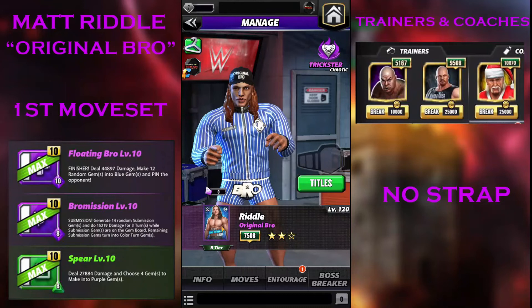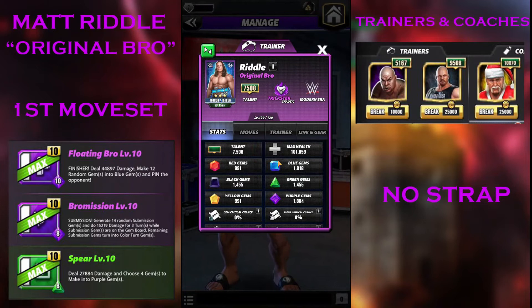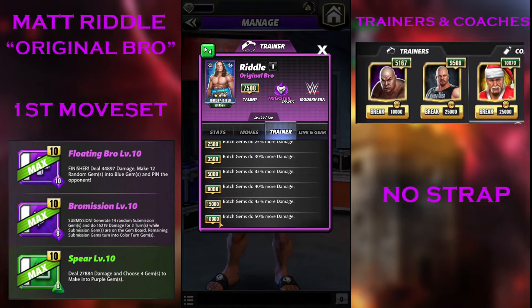I don't know why they are giving him as B tier. The trainer bonus at 18,000 is Bot gems doing 50% more damage, which is kind of a really useful one. It kind of replaces Trickster Shamers because Shamers does 35% damage to the botch, but Matt Riddle is gonna do 50% damage to the botch — 15% extra damage. You have to make him 18,000, which means you have to make him 5-star silver.